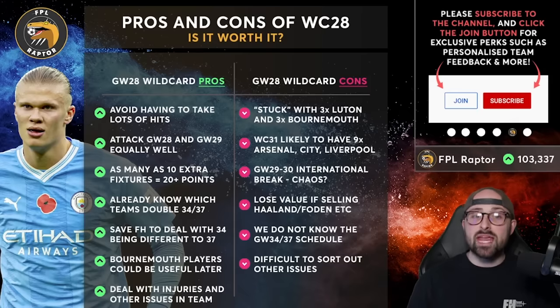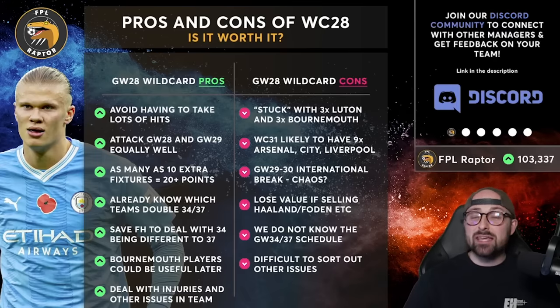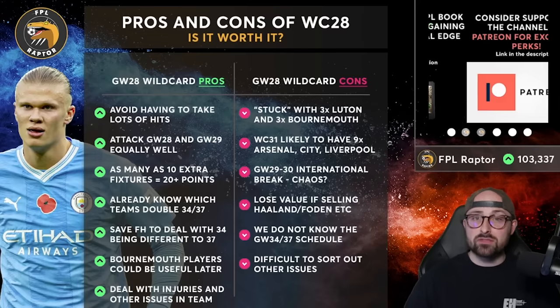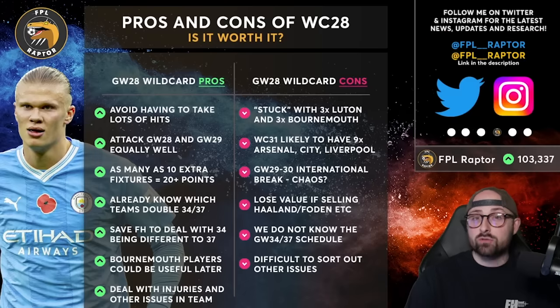You will gain extra fixtures — as many as 10 extra fixtures. At the moment I've only got Solanke. If I gain five more doublers, that's five extra fixtures, and if I gain three or four further players in game week 29, I'm gaining as few as 8 or 9 extra fixtures across the next two weeks. Let's say it's 10 fixtures — that's 20 appearance points you're gaining. Add conservatively 12 points worth of hits saved, and I'm saving 32 points by wildcarding, not even including the fact that players have two or three bites of the cherry.